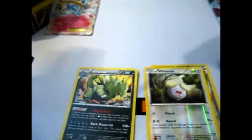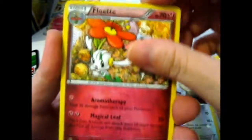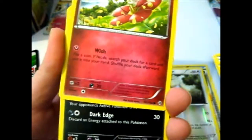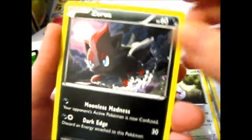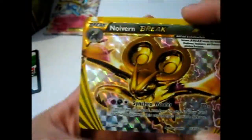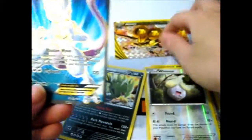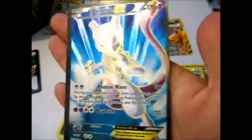So... Breakthrough. We have a Super Rod, Braixen, Floette, Flabebe - an evolution chain there - it'd be funny if we got a Florges after. Anyway: Zorua, Fennekin, Doduo, Chespin. A Noivern Break - that's nice! Awesome! Photon Wave Mewtwo EX Full Art. Sweet!